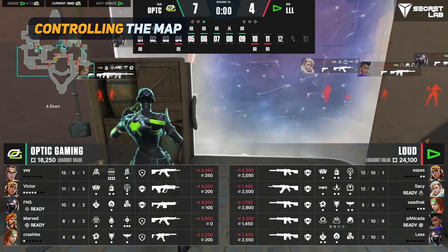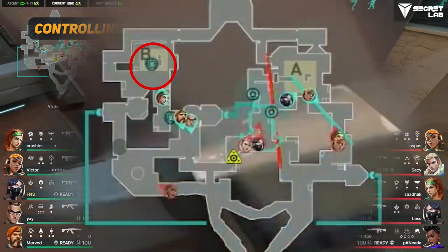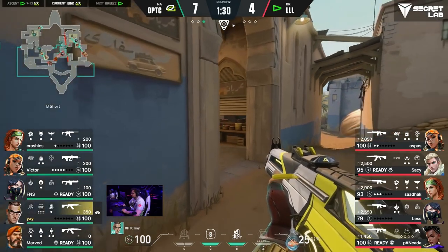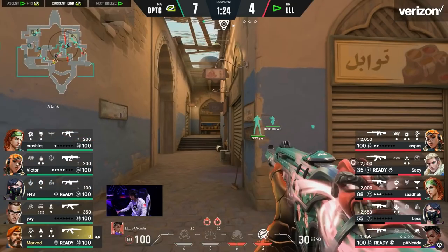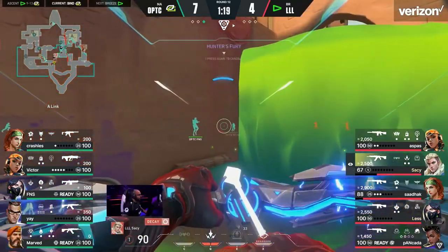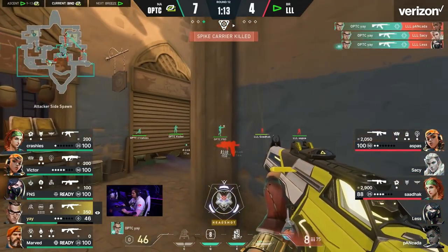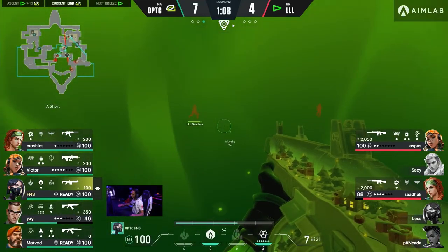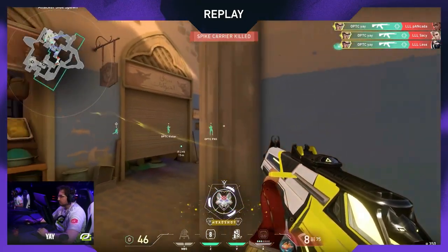We'll end the defensive side with this insane play by Ye. He has an aggressive TP set up in Hookah, with his fallback teleporter inside of site. This aggressive Hookah TP allows him to peek all the way into market, and when he sees nothing initially, look at the map control he's able to take. He pushes all the way up into the cubby, and because there's no Chamber on the enemy team, he knows there's no trip waiting for him. When the Sova pops his ult from short, he and his teammate push, and look at the incredible 3K that results from the map control Chamber allows you to take. If you're a Chamber sitting back on site, this would never be possible.